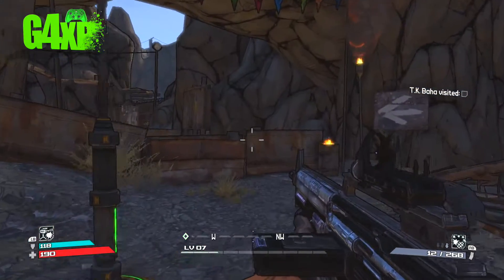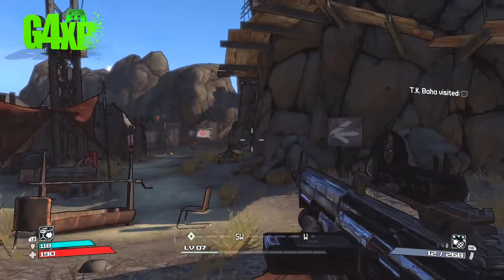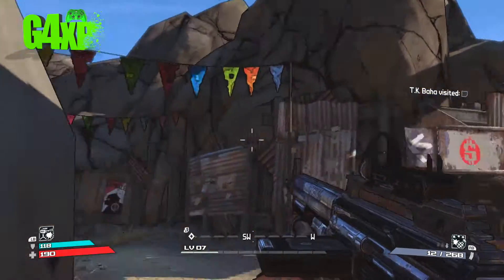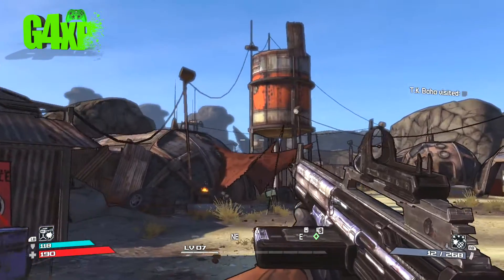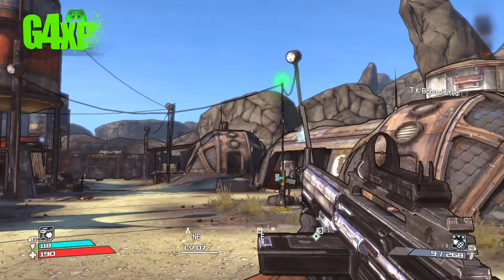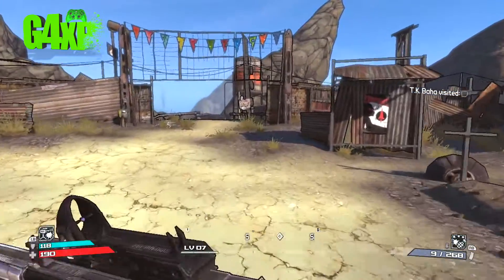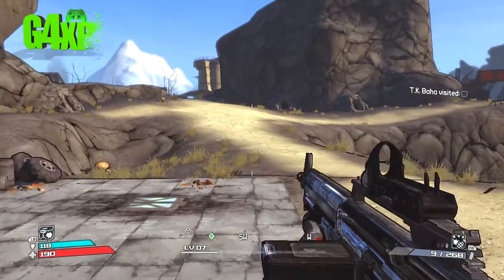Going the wrong way. You can see another chest up there which I think you have to go through there to get to. I think up there somewhere there is a chest on the top. Anyway, let's get back to the action. We're doing a lot of running back and forward to TK Baha though, aren't we?